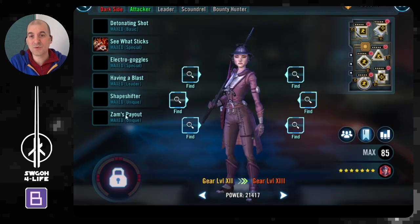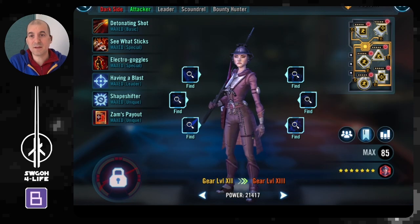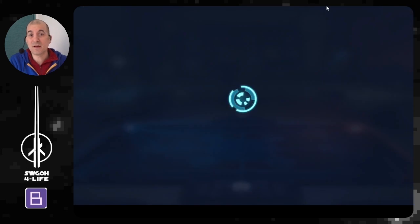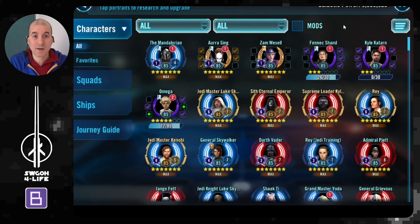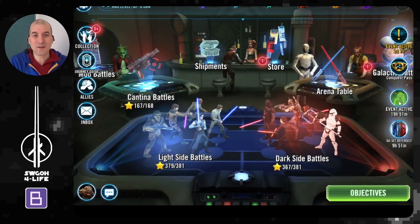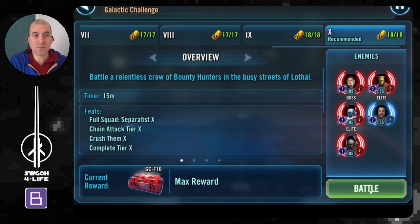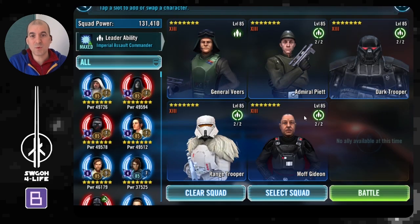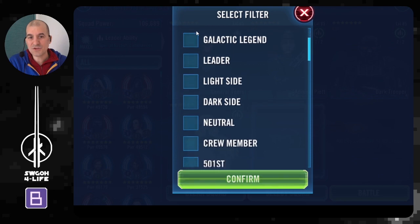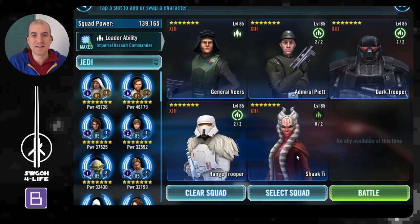The next thing, back in the game, is trying out some new counters. For example, now that we have Zam and you put her omicron on, she really boosts your bounty hunters, especially speed-wise. So in the next week I could try out bounty hunters versus General Skywalker or versus Darth Revan. For that I'll need to remod them and make sure their turn order is correct. The best way to check turn order is to use Galactic Challenges, which offer unlimited battles against quite powerful opponents.